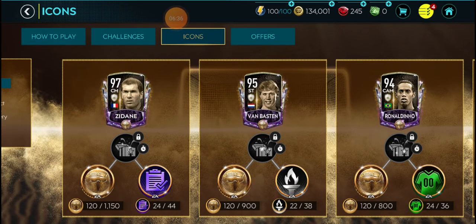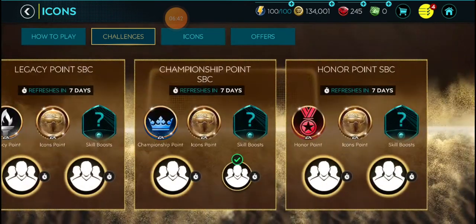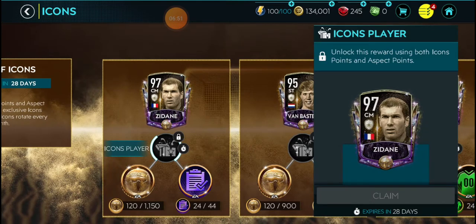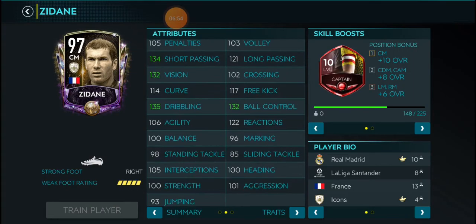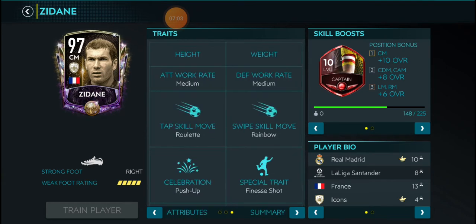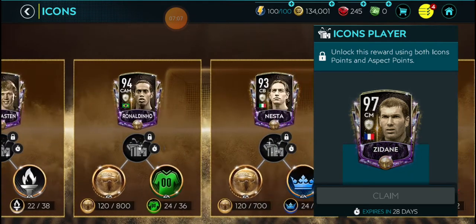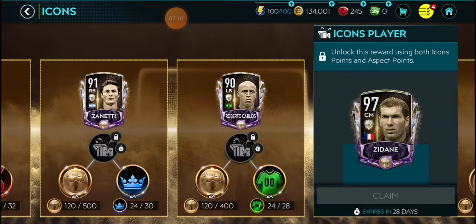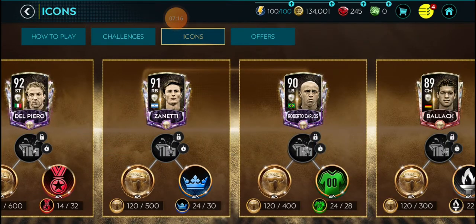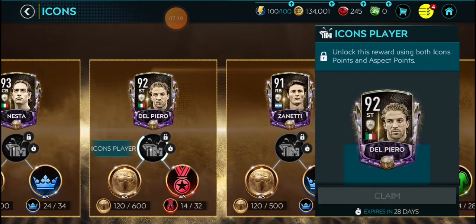I can get Zidane if I do all five challenges plus the five lower ones — if I do all of them every week. But I don't think he's worth the grind, not gonna lie. He does look insane though. His short power and speed are just a bit low, so I don't know if I want to get him. First option could be Roberto Carlos anyway — I'm just gonna move on to the other cards.